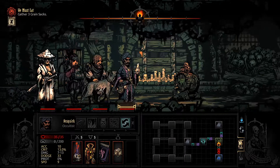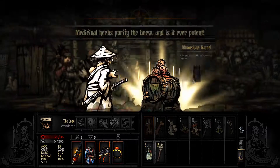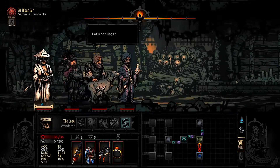A second fight just spawned — I don't know what that is. We'll maybe deal with that after. 30% damage on the Wanderer. Well, fuck it — why not? We'll see how this goes.